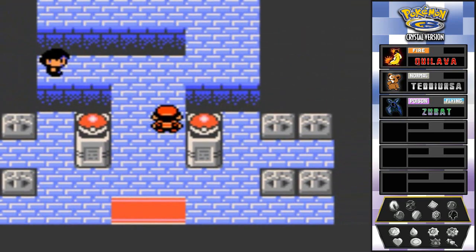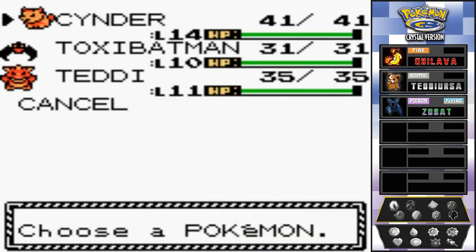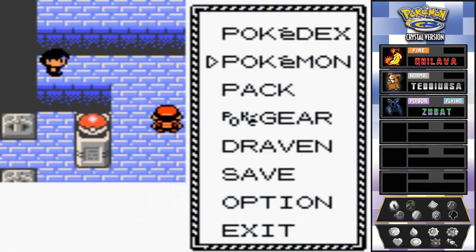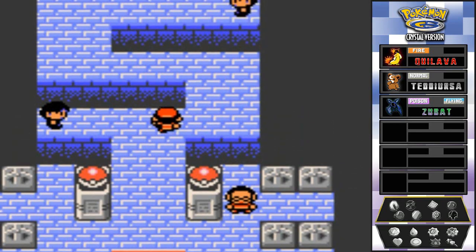Here we are in the Violet City flying type gym. There are quite a few Pokémon that are effective against flying types - electric, ice, and rock types. We do have a rock type we got, but unfortunately we're not using it because it doesn't know any rock type moves - it's only good for being defensive. So I'm going to switch things up, getting Teddy first and then bringing Toxie Batman into the mix.